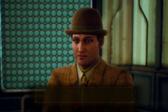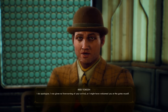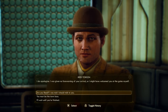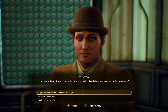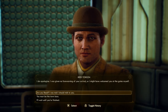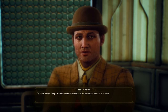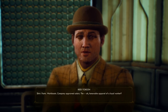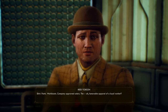We've got a guest. Reed Thompson, Outpost Administrator: 'I cannot help but notice you are not in uniform.' — Shirt, pants, work boots, company-approved colors. Company-approved colors! Oh my goodness, we've got branding to worry about.